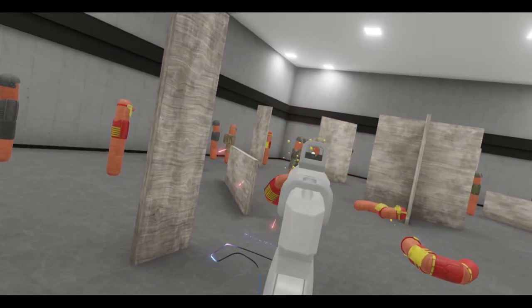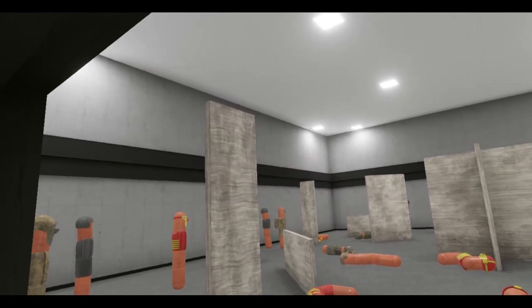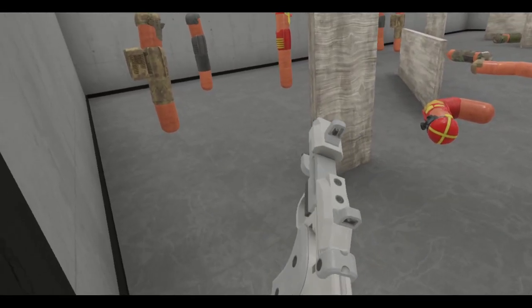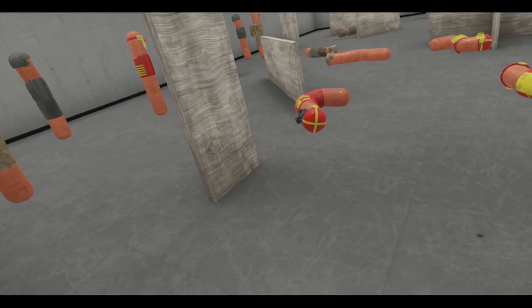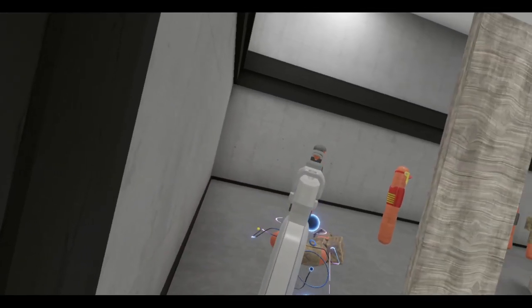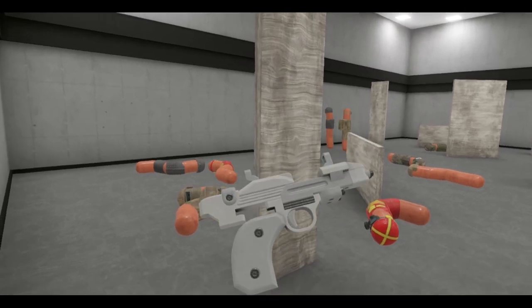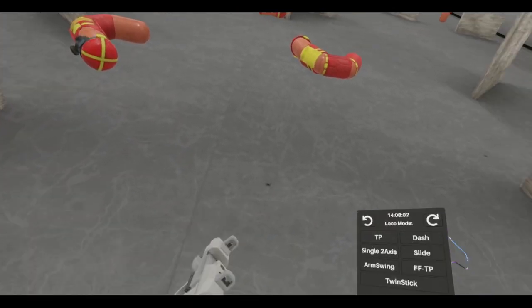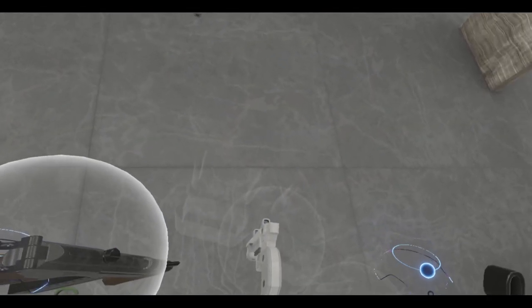So the first gun from the contest is the Pocket Toaster — like a little laser pistol. And one of the new mechanics Anton added was the shake-to-reload. Before the shake-to-reload, you would put it in a slot and it would reload, but now you shake to reload. There you go, the Pocket Toaster — some sort of futuristic blaster pistol.